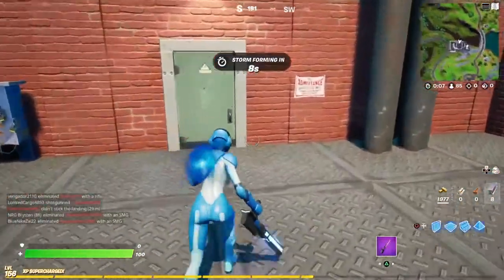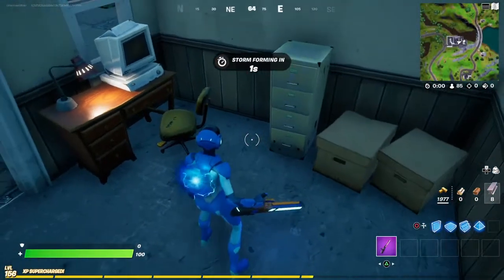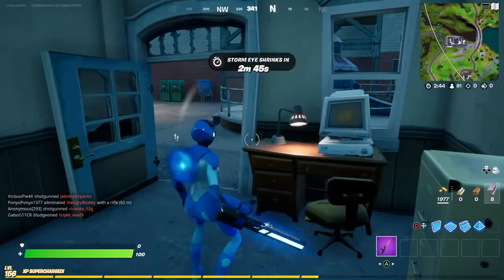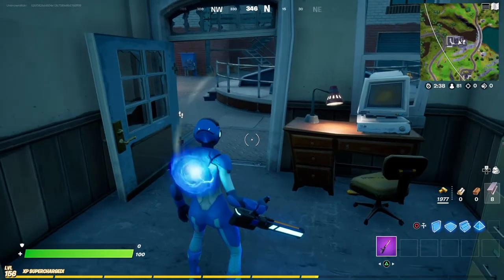So we're going to start from this door, go on to the left side, and then right in this room. It's going to be right here in between this chair and the cabinet. You're just going to pick it up and you're going to be completed with that Stage 4 quest. If you guys liked the video, please drop a like and see you in the next video.